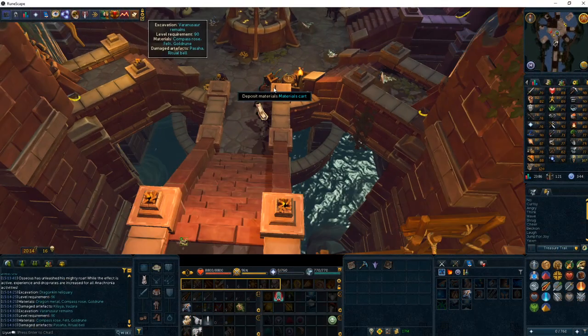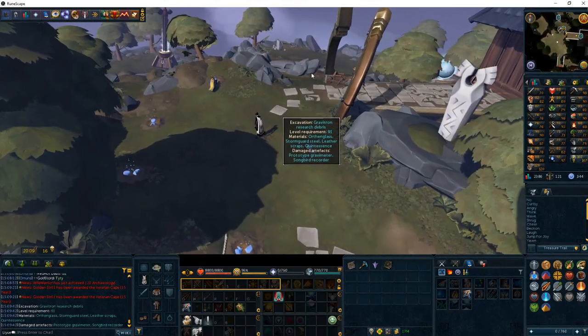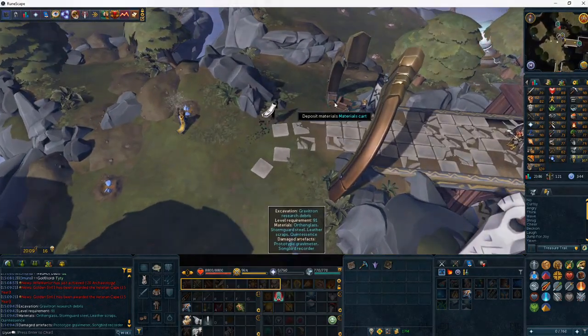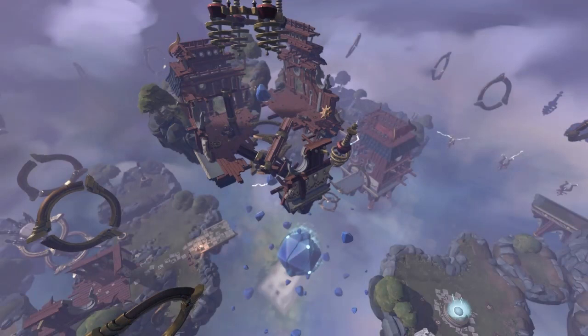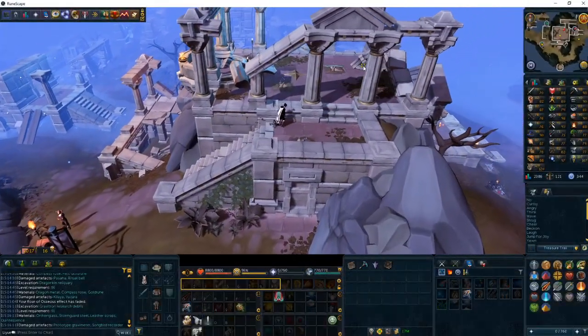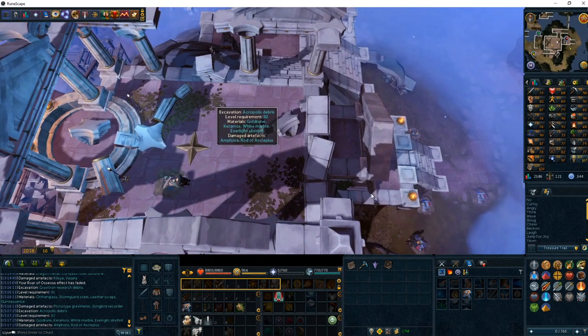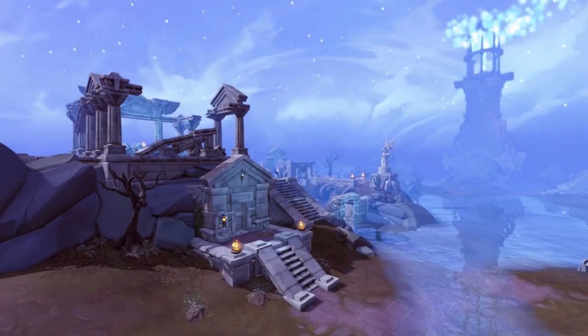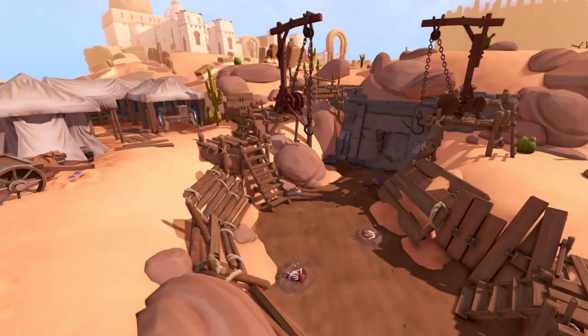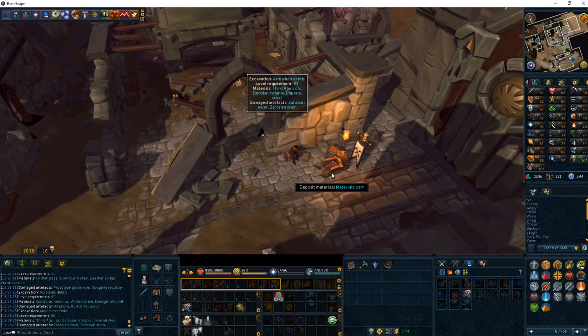From level 90 to level 91, excavate the Varanosaur Remains. When you hit level 91, head to the Stormguard Citadel and excavate the Gravitron Research Debris — make sure you restore two Prototype Gravimeters and three Songs, then head back to the Varanosaur Remains. At level 92, head to Everlight and the Acropolis Debris — restore two Amphoras and four Rods. You can also complete the No Secrets Left to Steal mystery now. Once finished, head back to the Varanosaur Remains. Once we hit level 93, head to Caradet to the Animaram Debris and stay there from level 93 to level 94.